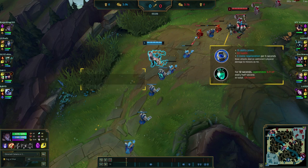In this matchup I'm running Corrupting Potion and he's running Doran's Ring, so I have a sustain advantage over him. Longer trades are better for me because I have an extra potion — he has Doran's Ring and two potions, while I just have Corrupting Potion.